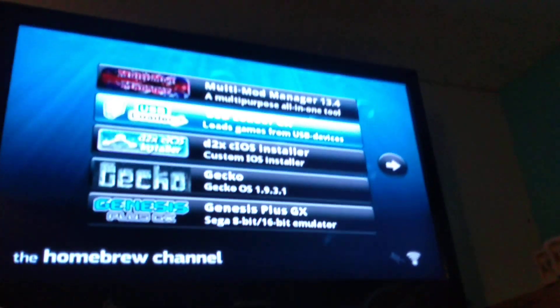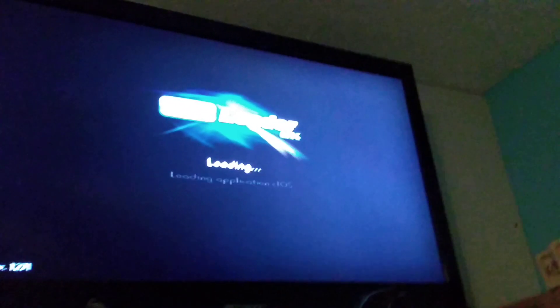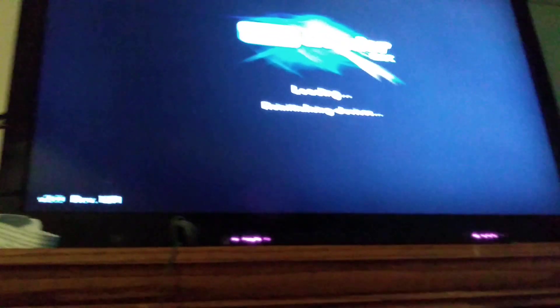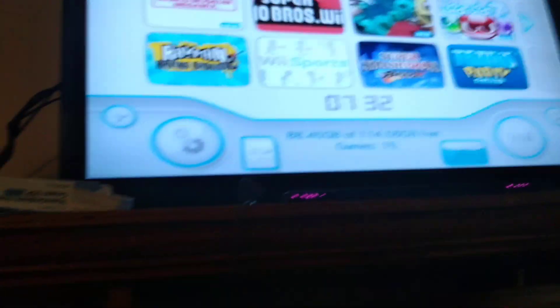I got a really, really big problem. If I go to USB Loader GX, there's a problem — it's freaking my prop. I use HomeGuru, and I never use the USB Loader GX, which is on the screen, for your Wii home thing.